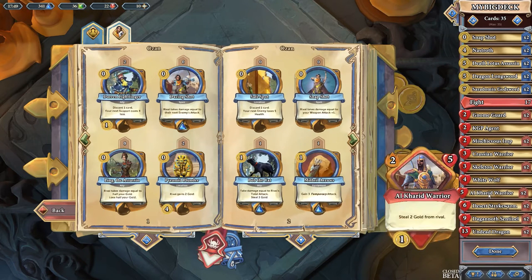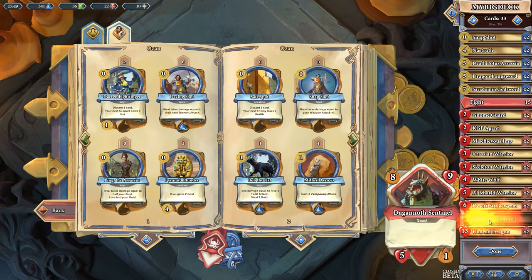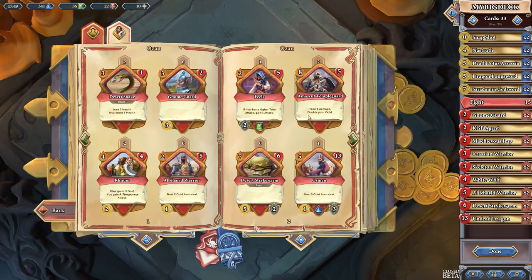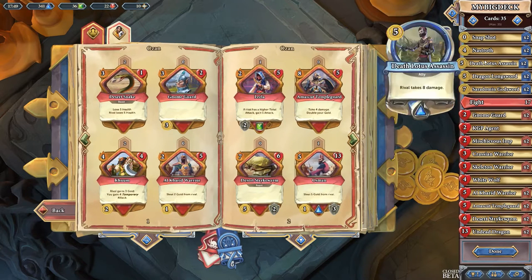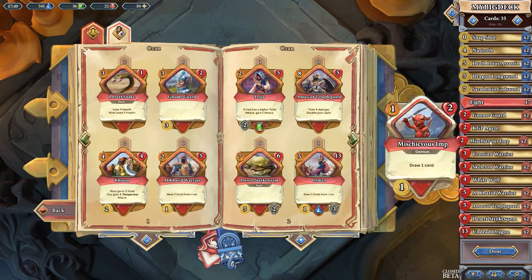I can't kill all of these big things, but I do want to get rid of these Dagonoth Sentinels here because I want to put in the Amasket Temple Guard — take 4 damage, double your gold. I just need to hit that for 5. Getting to 5 isn't that hard. I have a KGP agent and 2 Nastroths, and that's it for gaining attack actually.